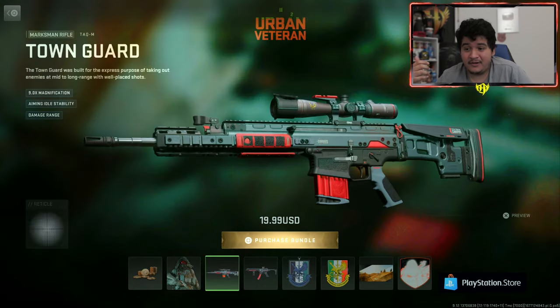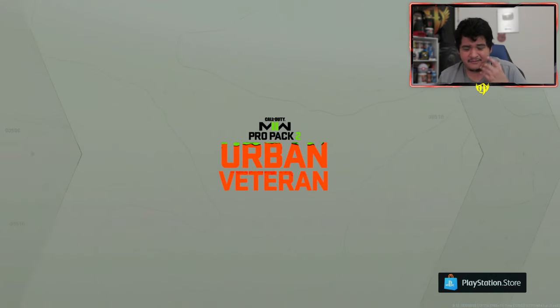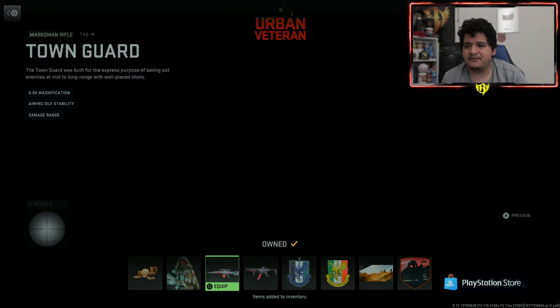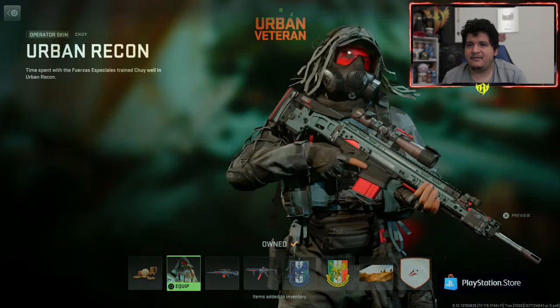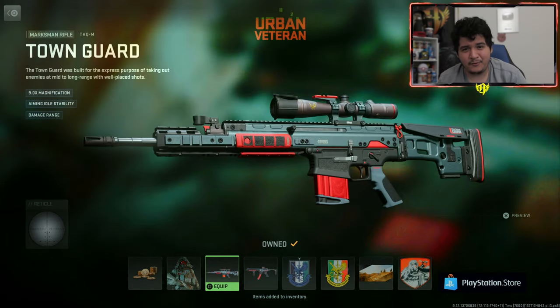So you get all this for $20. I'm going to go ahead and cop this right now. Now that we copped it, let's go ahead and check it out in the menus and stuff. We can see how the guns look like with their attachments and everything, and we can see how the operator skin looks like in-game as well. Let's rock and roll.